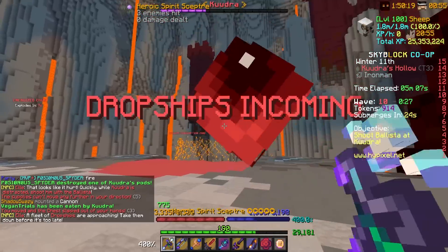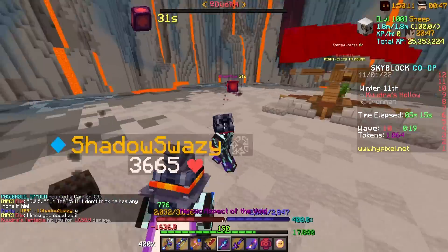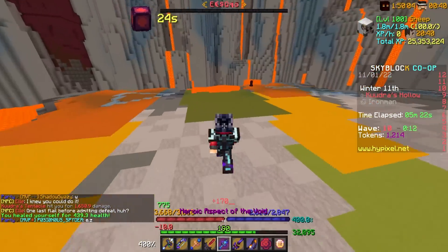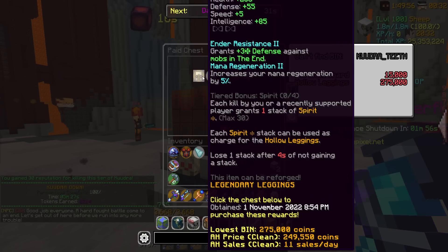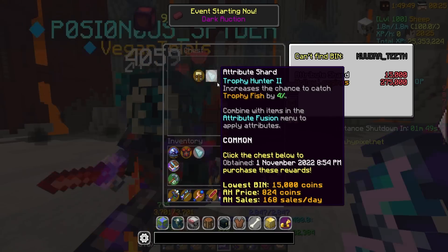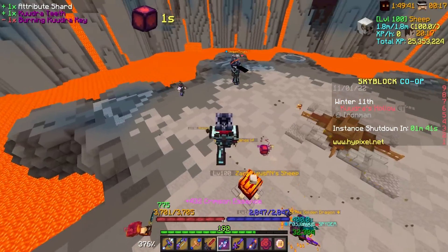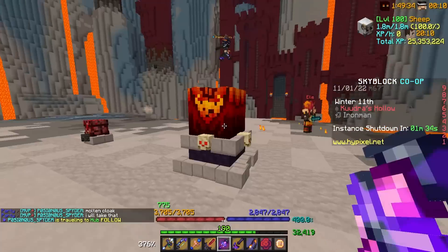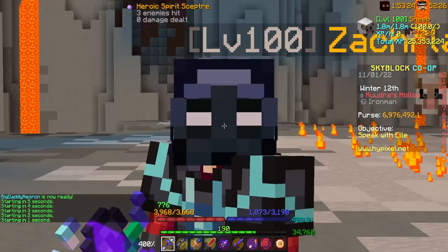The ballista is charged up again — we're getting some shots off. The ballista is gone. Kudra's health is no more — I think we actually did the tier! I'm going to be honest, I'm getting fully carried in these. I truly just wanted to see them — I only have one key to my name, so I can't be spamming them and getting ahead. But I just wanted to see it. Tier complete! We got Hollow Legs — okay, that's part of the new set — and 400 essence, as well as Trophy Hunter 2. Someone got a Molten Cloak — that sounds pretty hype. That's a tier 3.